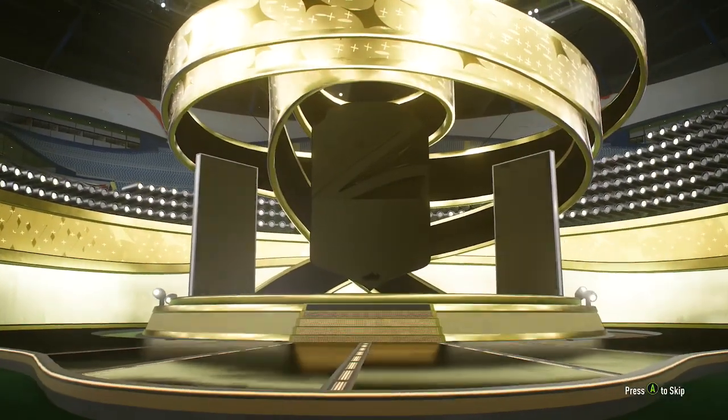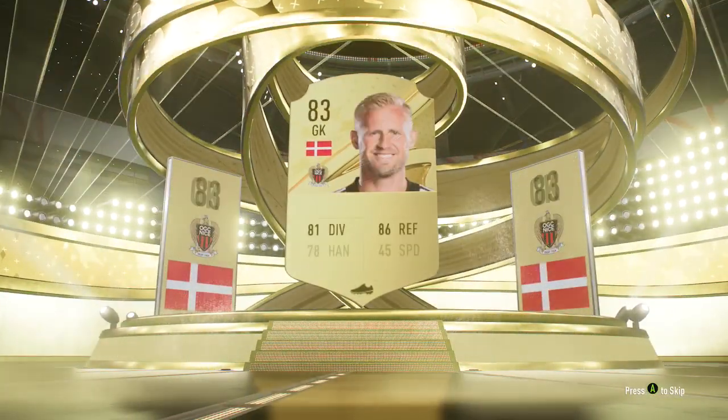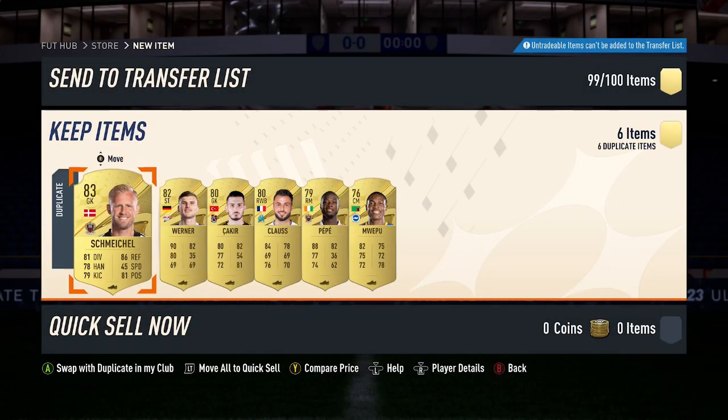For the pack, let's see what we're going to get. The lights are going up — not going to be a walkout, but an 83-rated CF. That's a duplicate for me, and the rest are completely duplicates as well. But hopefully you guys can get something good — peace.